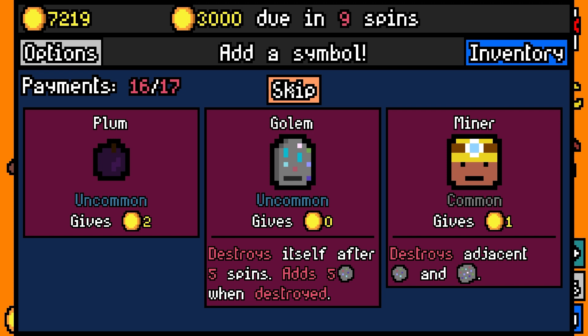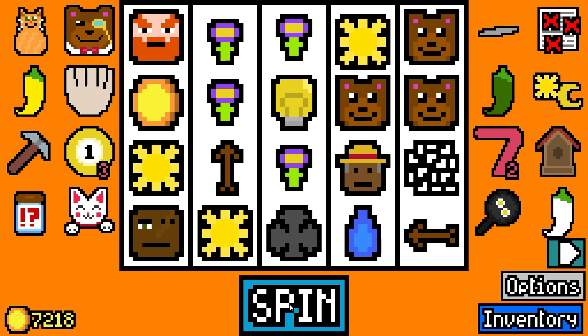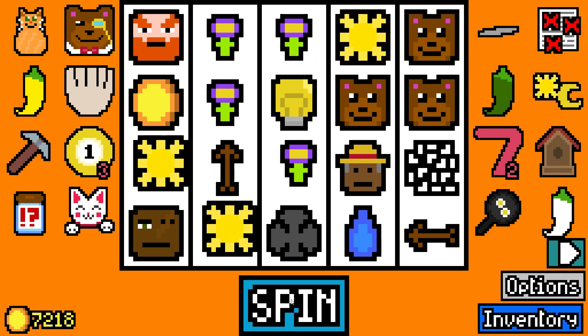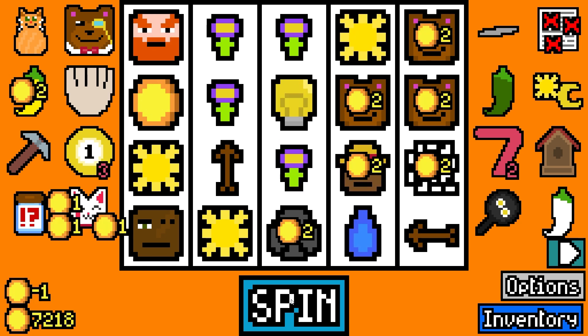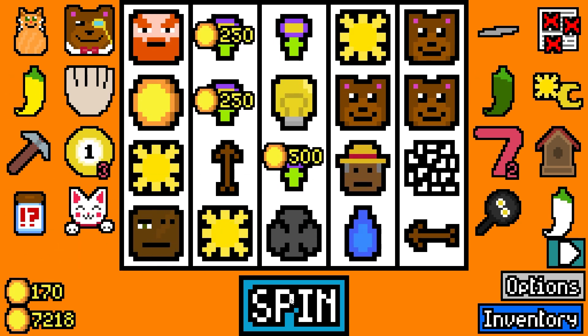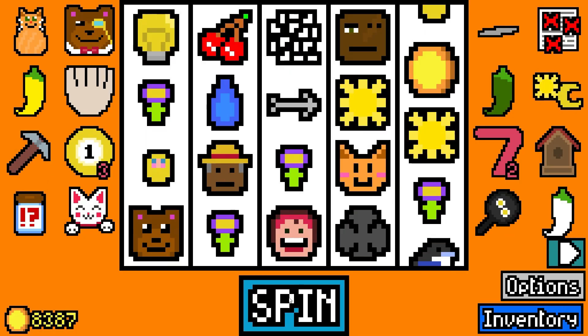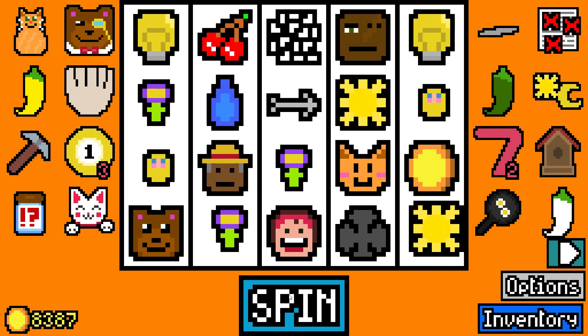What I'd love to see is, like, a daily mode — kind of like exactly how Ring of Pain does it, where you can do it as many times as you want, scored twice: once for the first time you do the daily run, and once for whatever your maximum score is. And then you might have a global leaderboard, but also...